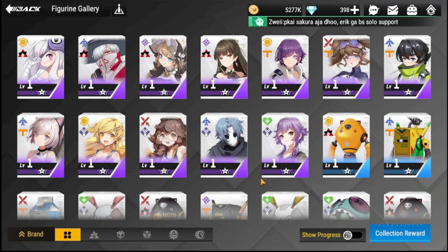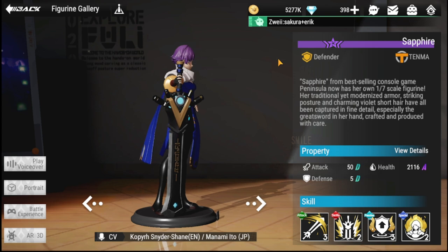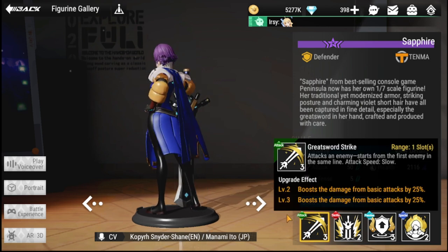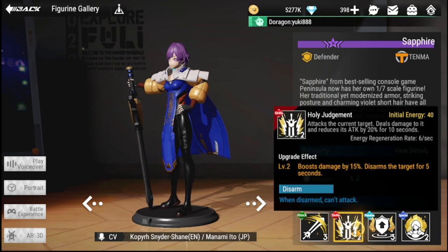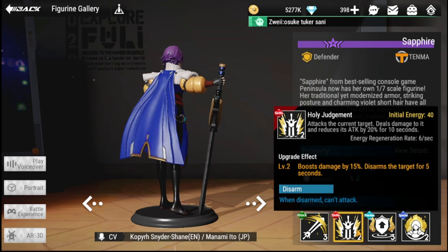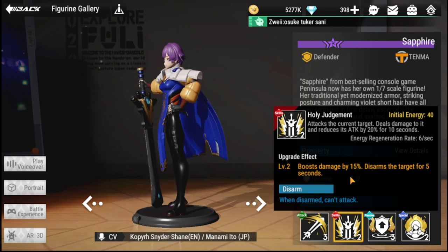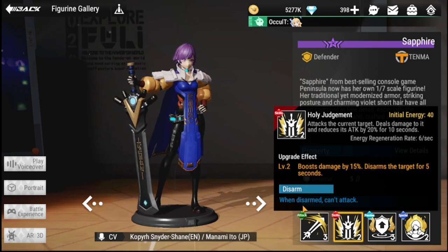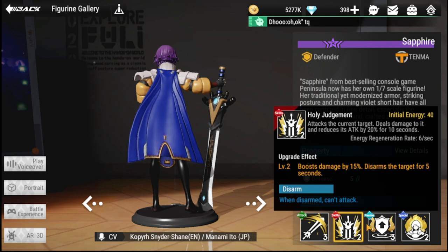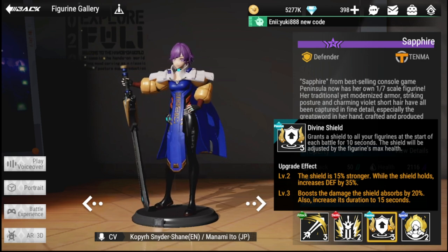Number five is Sapphire, a defender and one of the highest-valued defenders at super rarity. Her basic attack is Great Sword Strike. Her ultimate, Holy Judgment, attacks the current target, deals damage, and reduces its attack by 20% for 10 seconds, with an energy regeneration rate of six per second. The upgrade effect boosts damage by 15% and disarms the target for five seconds — a disarmed target cannot attack, making this very efficient.